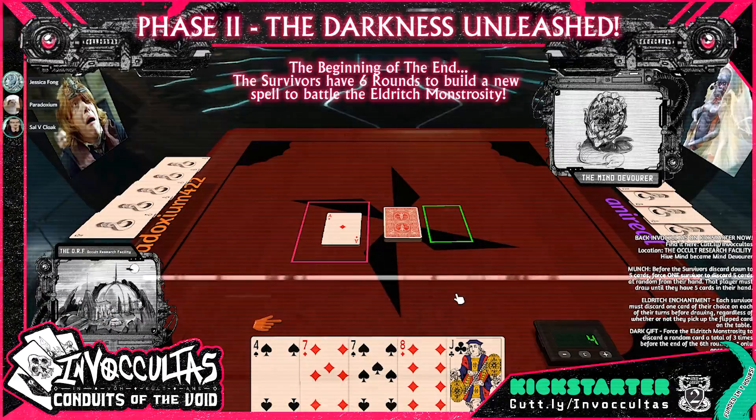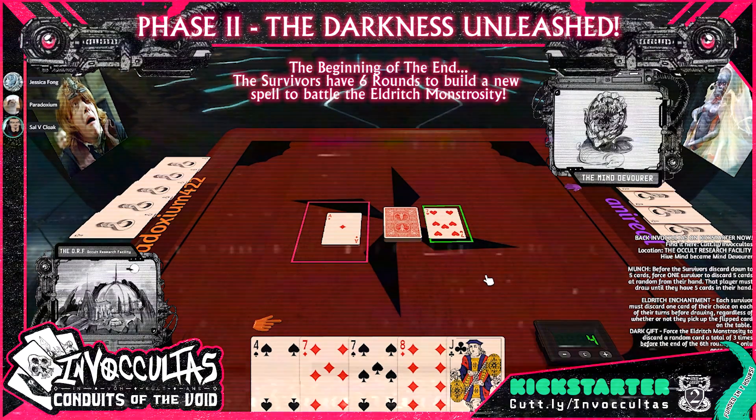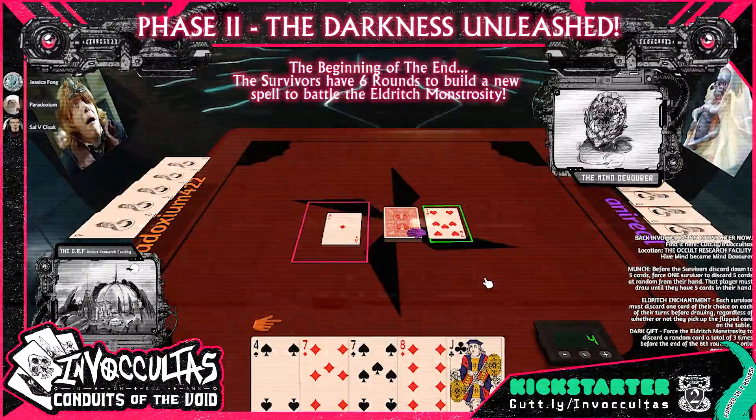Jessica, it's your turn. I should let you shuffle — I would have been keeping an eye on that ace, let me tell you. I don't want it, but I have to discard something, so... this.